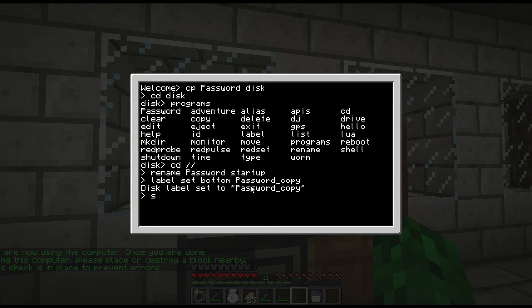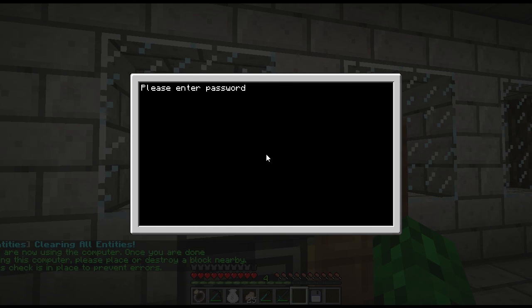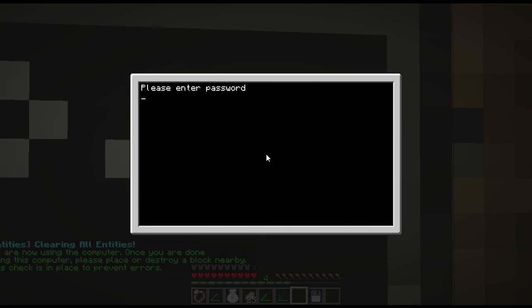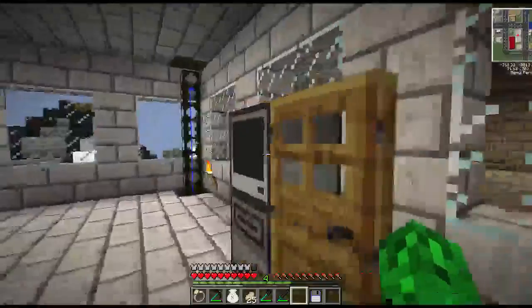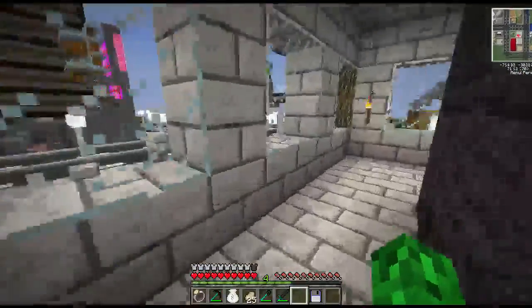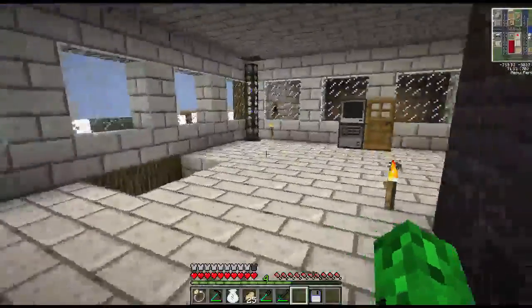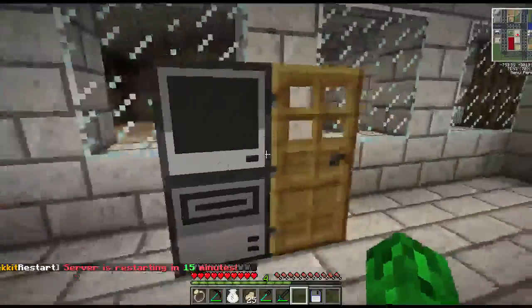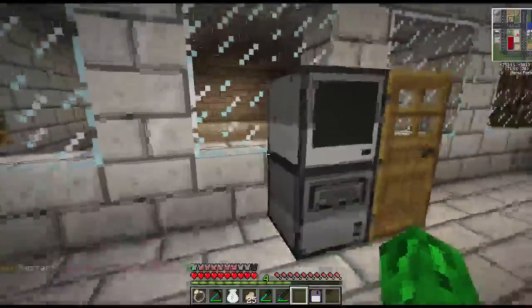Now all you have to do is shutdown. When you reopen it, it's going to have the password prompt, and you cannot press Ctrl+T — it's not working at all. I hope you liked this demonstration. If you liked it, please give me a like, comment if you have any other ideas for ComputerCraft or other games, and please subscribe. Thank you for watching and I'll see you in the next video.